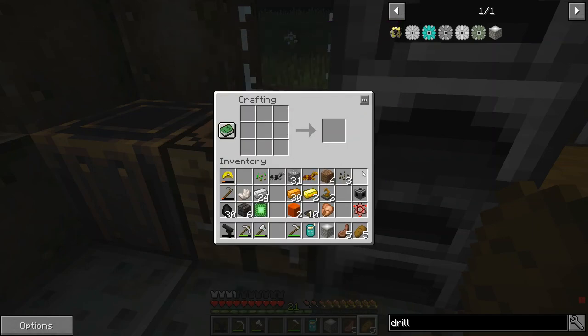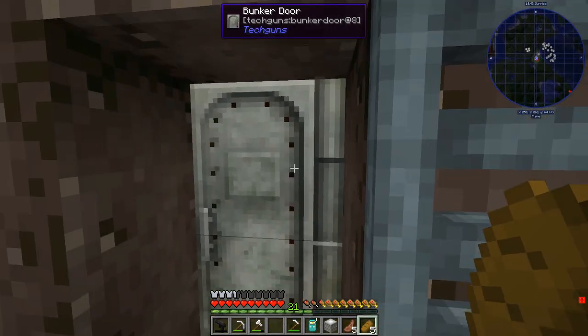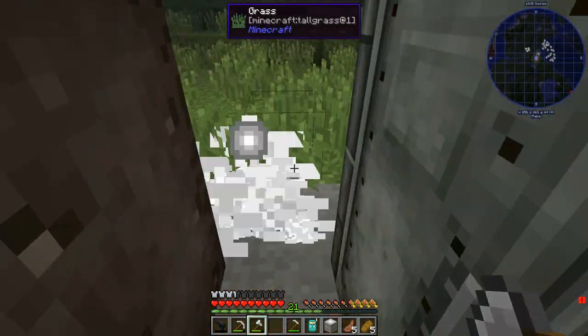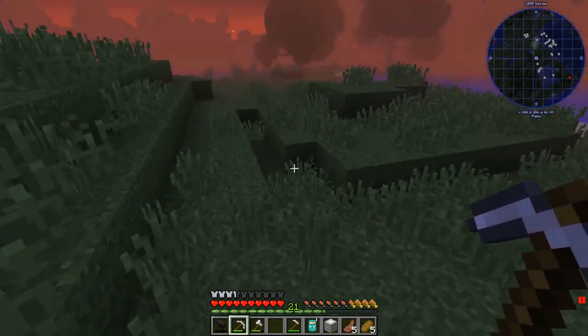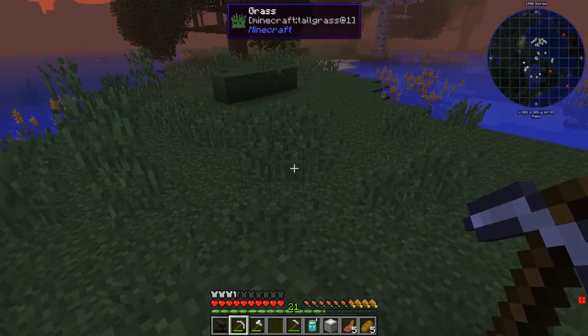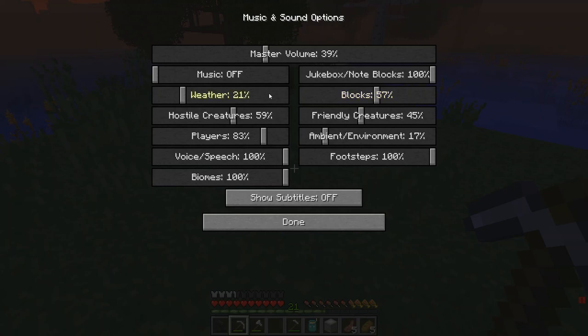That takes four blocks of iron and another iron gear. We have nearly three there. So let's go out and we'll just use the eggs on that silly bugger. It's almost daytime. Let's just see if we can get some more iron from the surface somewhere. Is it just me or is sound a problem here? I hear the walking sound is quite high.